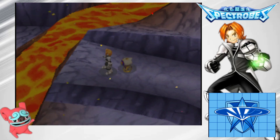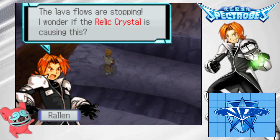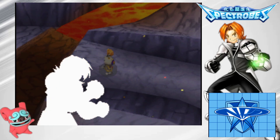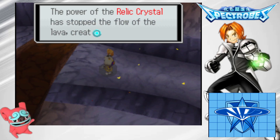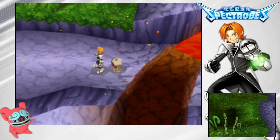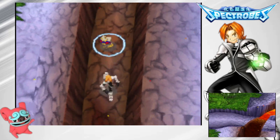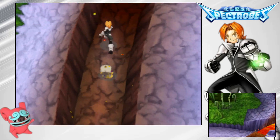The relic crystal is glowing. The lava flows are stopping — I wonder if the relic crystal is causing this. The ultimate form must be incredibly powerful if it requires this kind of protection. The power of the relic crystal has stopped the flow of lava, creating an open path. Now we're in like a jungle of sorts, or back to the jungle portion.